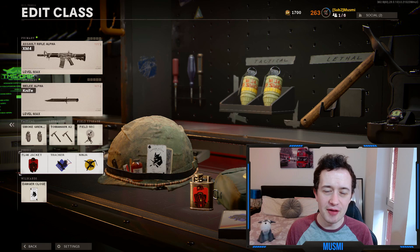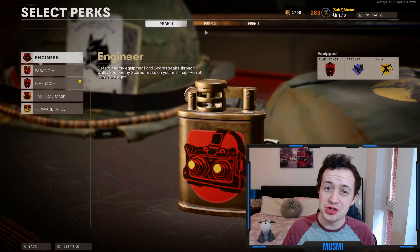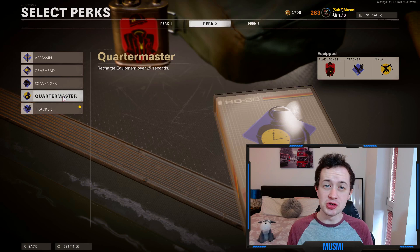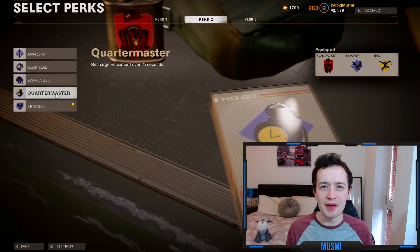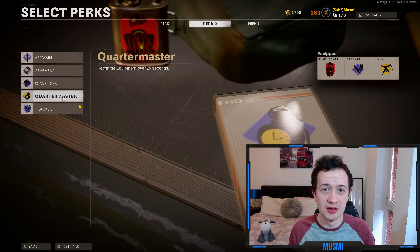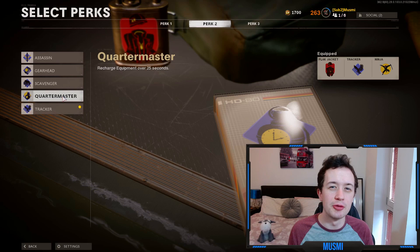In terms of perks, we've got flat jacket in perk 1. Explosives are absolutely everywhere in multiplayer, so having flat jacket on is absolutely key. You can run tactical mask if you choose to use stuns or flashes. For perk 2, I recommend using tracker to start with whilst you're getting used to the knife playstyle — it really helps track down enemies and know where they've gone when they've run through your smoke. Once you're an expert at knifing, put quartermaster on. This perk lets you recharge your equipment over 25 seconds, which is incredible for staying alive longer and continuing to get kills with those extra smoke grenades.